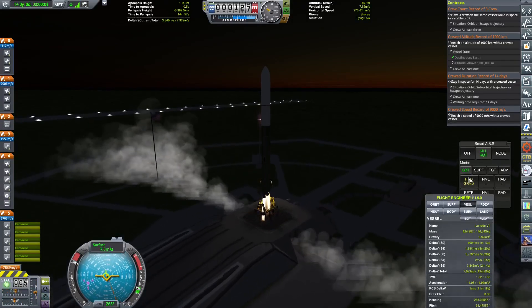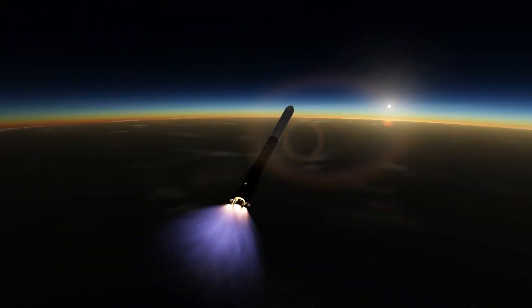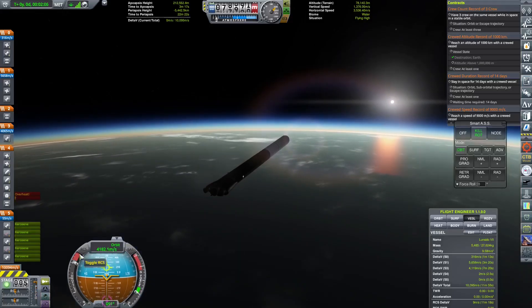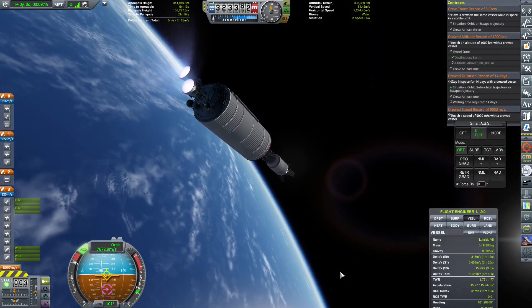This is why we launched that communication satellite earlier, because without it we would be unable to communicate to Earth — because on the far side of the Moon you cannot see the Earth, so obviously you cannot communicate, as those radio waves are blocked by the ground.